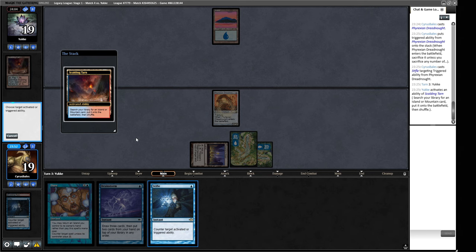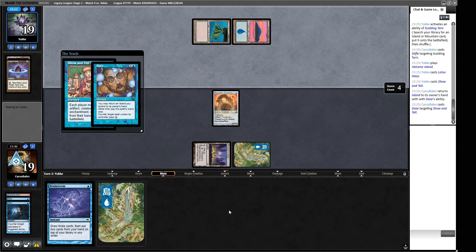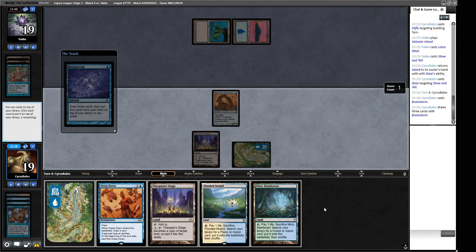Are we supposed to Stifle this? Let's try. Are they going to Show and Tell us here? Let's try and get them with a Daze. They haven't played anything else — I wouldn't be surprised if they had some interaction here. They did not. Let's Brainstorm here. We don't really want these — so put this back and this back. Play this out. Crack this now for a basic Island. Bash for 12. And maybe we can Dress Down in response to Show and Tell.